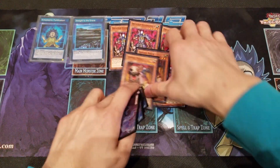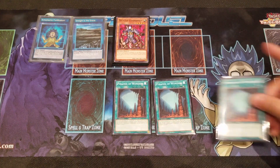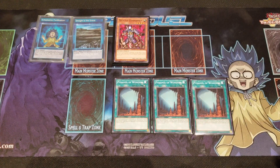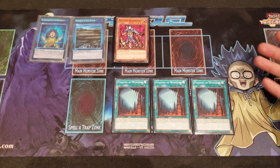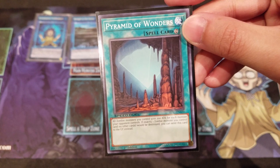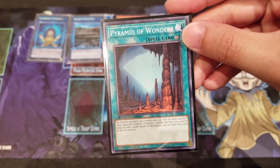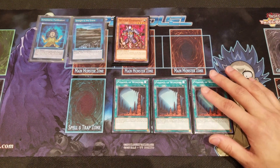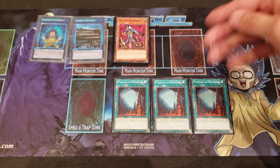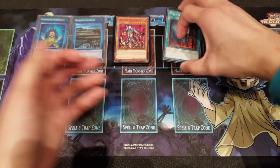Moving into spells, we're running three Pyramid of Wonders. Some may want to play two since it can get clunky when you have too many, and you only have three spaces in your spell and trap card zone. But you do want to see this card as soon as possible because it boosts all your Zombie monsters by 200 attack points for each monster your opponent controls. Also, if exactly one Zombie type monster you control would be destroyed, you can send this card from the graveyard instead, providing great protection.